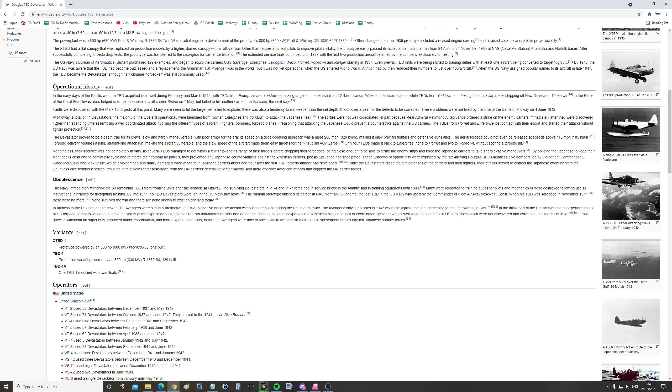A quick look at the Midway fight. At Midway, a total of 41 Devastators — the majority of the type still operational — were launched from Hornet, Enterprise, and Yorktown to attack the Japanese fleet. The sorties were not well-coordinated, in part because Rear Admiral Raymond A. Spruance ordered a strike on the enemy carriers immediately after they were discovered rather than spending time assembling a well-coordinated attack involving different aircraft types — fighters, bombers, torpedo planes — reasoning that attacking the Japanese would prevent a counter-strike against the US carriers.